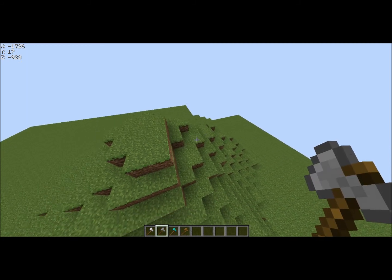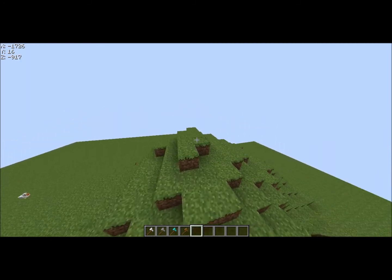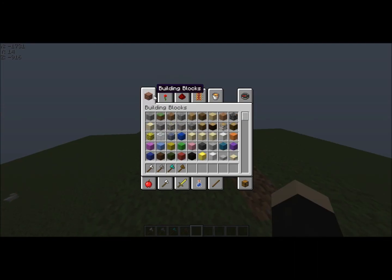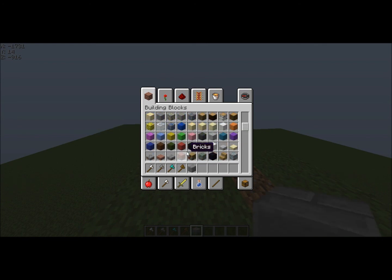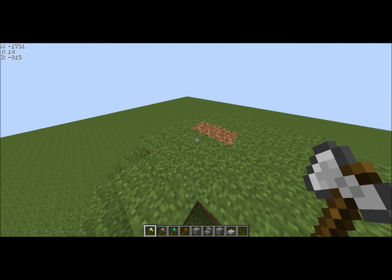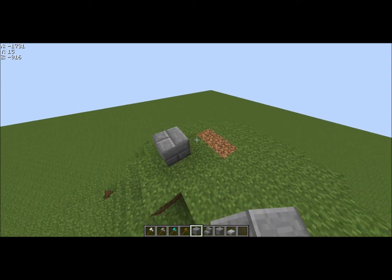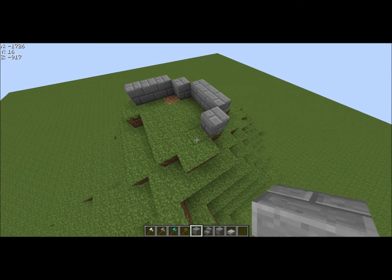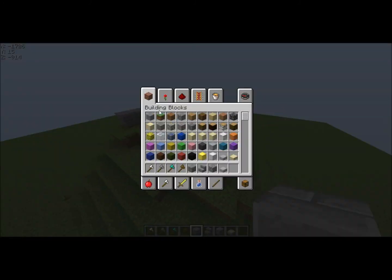I'll just get rid of that, and I think I'm going to build out here. I think I'll build a tower because it's a hill — I like building towers on hills. These are the materials I'm going to use, hopefully this doesn't look bad. I don't think it will. I'm just going to do that and we get the grass block.